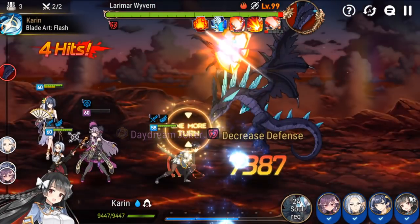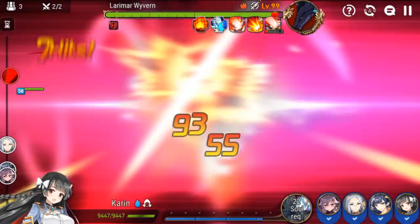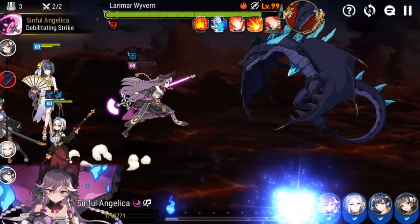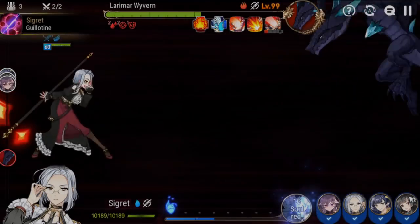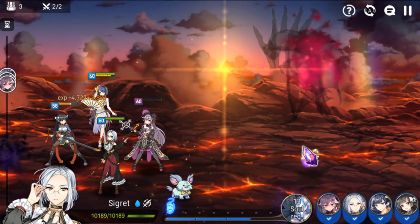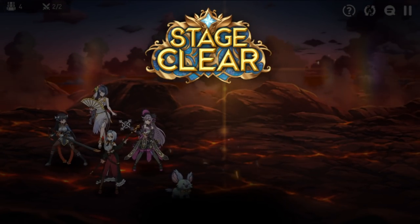So here we go. This is the biggest part — if that defense break doesn't land, this team falls apart, so you will lose 15% of the time. But other than that, it's pretty cut and dry. You get that big damage from Sigrid, and then Sigrid goes straight into the S3. And based on my timer, that was a 1 minute and 6 second run.